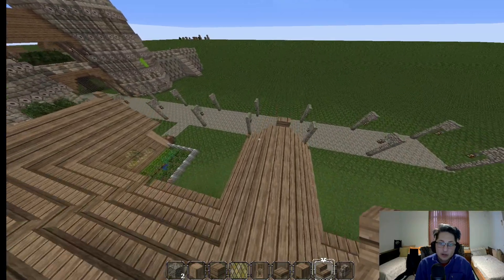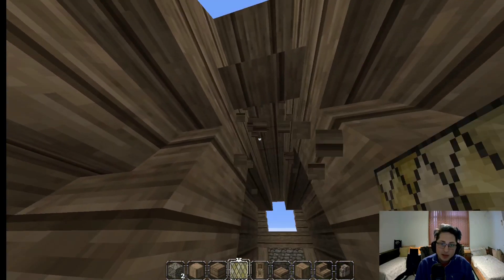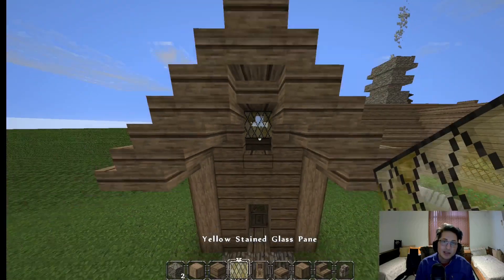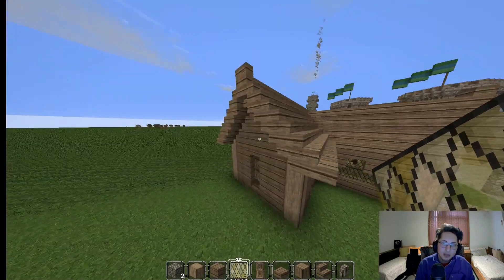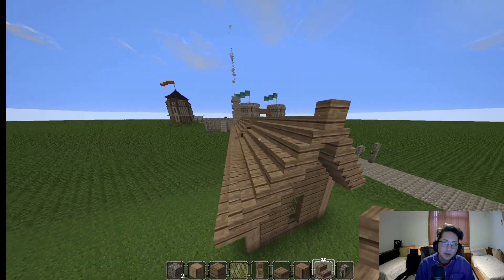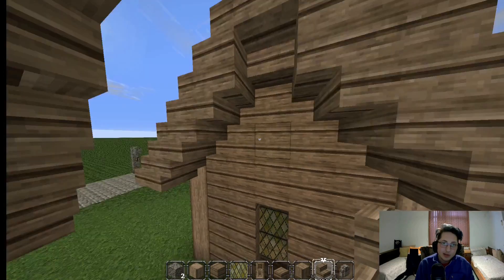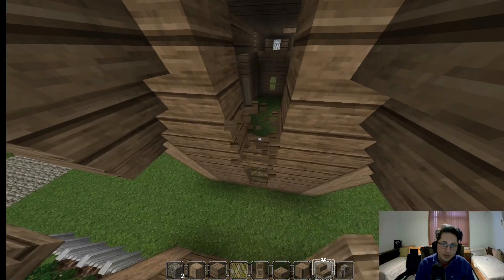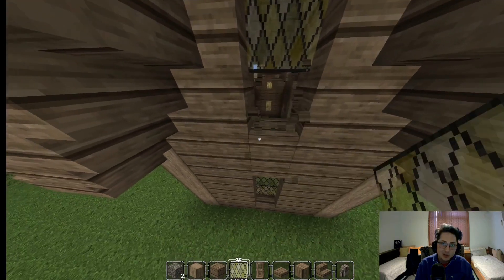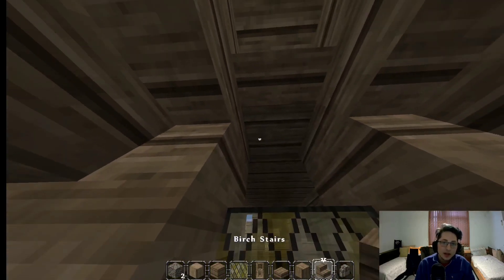Before we get to the chimney, we need to do a few adjustments. First of all, we're going to make a nice little window right around here — it's going to be a pretty tiny one. As you can see it's pretty hard to notice, but it is there. We're going to repeat this process for this part right here. What we want to do is go for this — there you go, that's how it's supposed to look like. I put it one block higher than it should be, so let me fix that. Boom — now it looks much better.